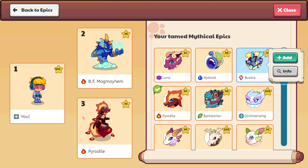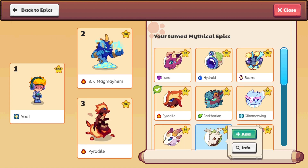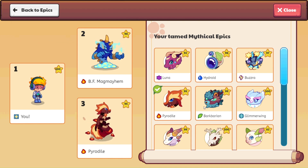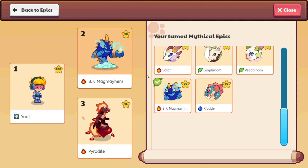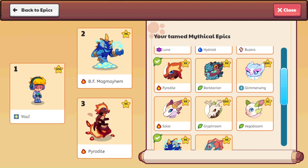Buzzra was also super fast — 800s — and my Buzzra is at level 97, so there might be a little bit more speed to gain. Griff Room has just a ton of health and everything else is lower, but remember these Mythical Epics have better spells, and those spells are going to be helping them. I was expecting larger numbers for the Mythical Epics' stats, but Griff Room shows 800 for power, which is going to hit really hard. I don't know if they go much higher than 800. He's level 98, so he might gain a little more in the last two levels.